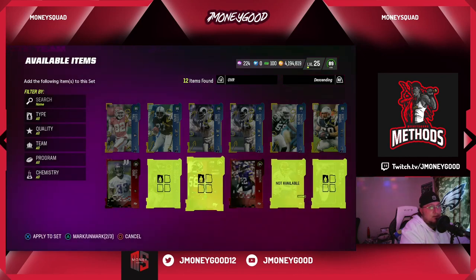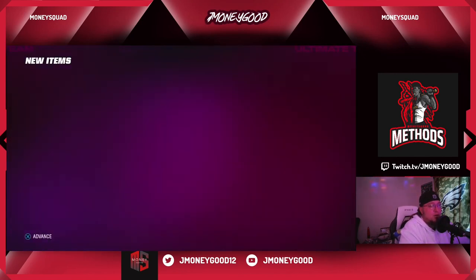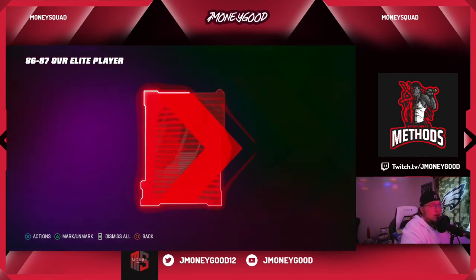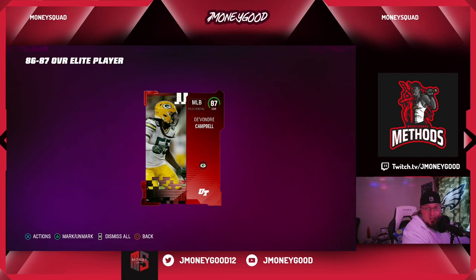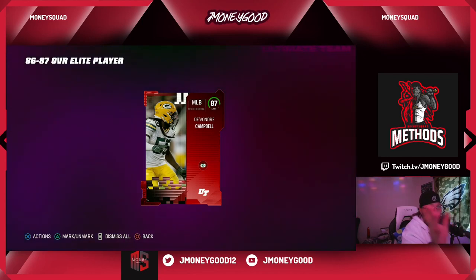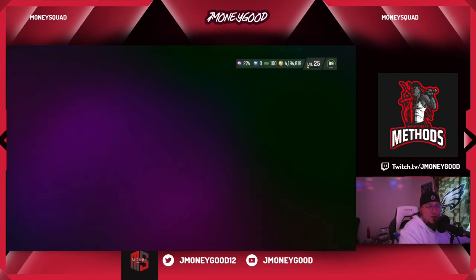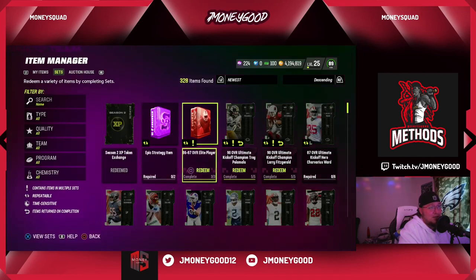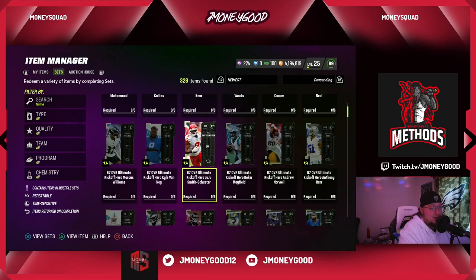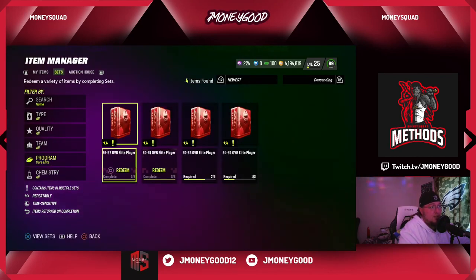We'll use Shaq Barrett for one more exchange. We got a core elite — DeVon Drae Campbell 87 — so we hit almost all 87s on that exchange set. That was all profit. Make sure you're sniping your 84s low now. Once I drop the video it could be hard to get 84s — the 84 market will probably get destroyed. Buy them around 10,000 coins.